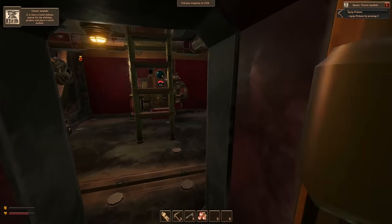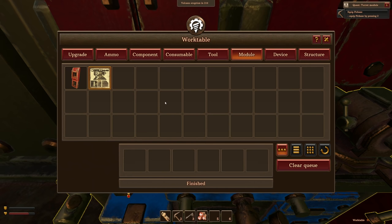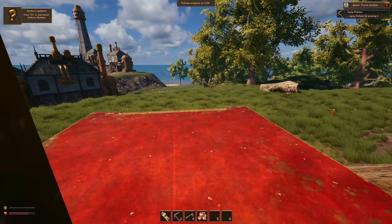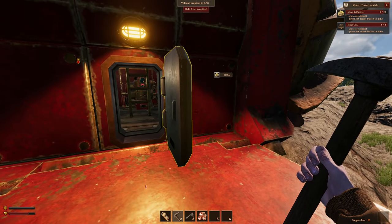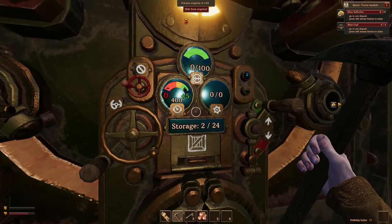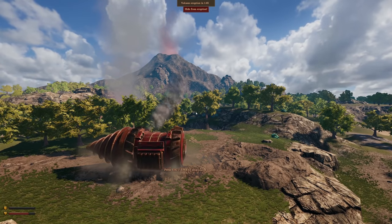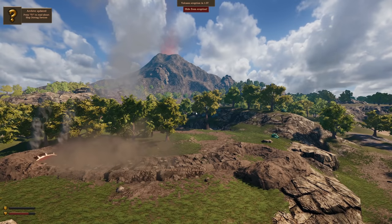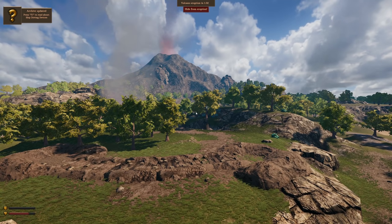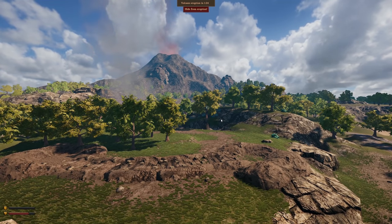Now we need to make a turret, but we do have a volcano coming very soon. Do I have the stuff to make a turret module? It says three copper tubes, one available. Let's go ahead and equip — I need to mine some sulfur and coal. I think it's time to go down! Okay, there we go — we're hiding from a volcano! The drill ship is so cool. Once the volcano goes it's gonna be a cinematic thing, we'll watch it once.